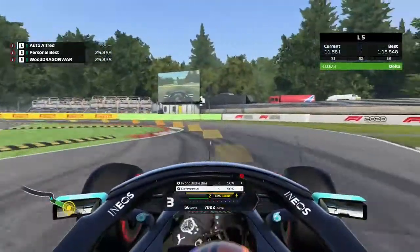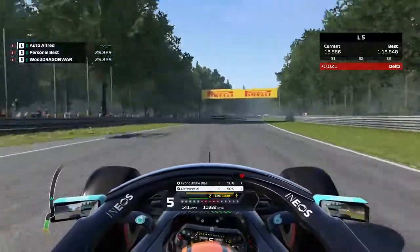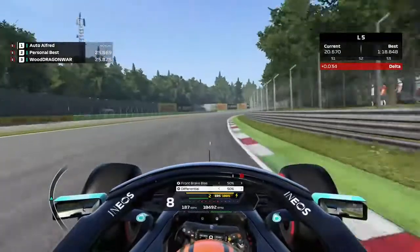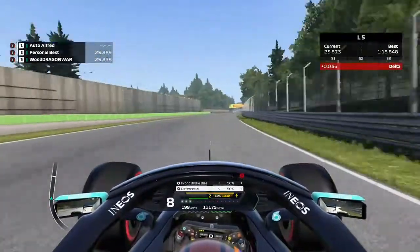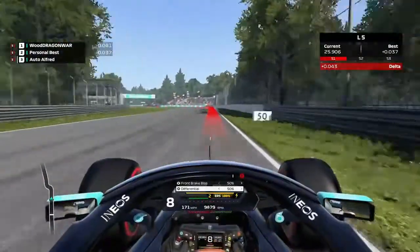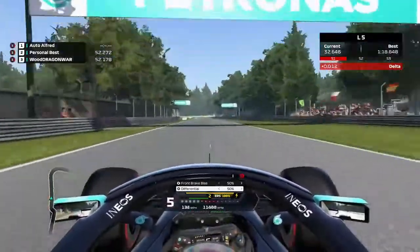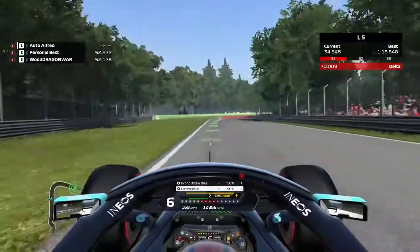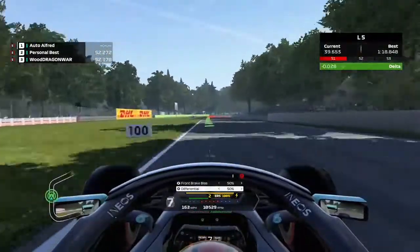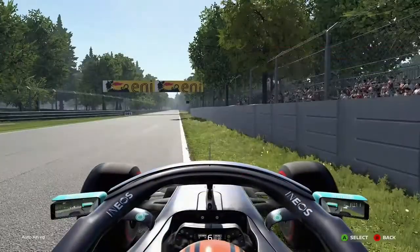First attempt: turns 1 and 2 done very nicely, but somehow we lost time compared to the previous time — you can see it in the delta up there. Turn 4, a bit of oversteer there, but that didn't seem to lose us too much time, so I thought carry on. And this is where the mistake happened — I completely messed up the second Lesmo and I spun.